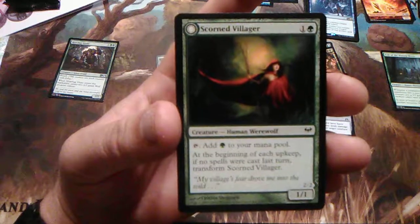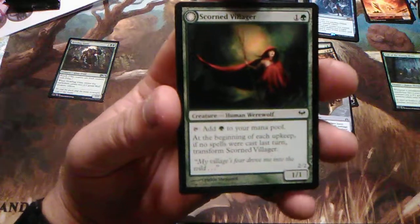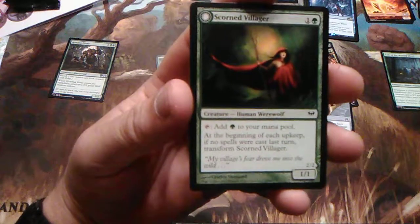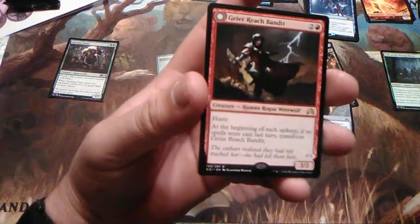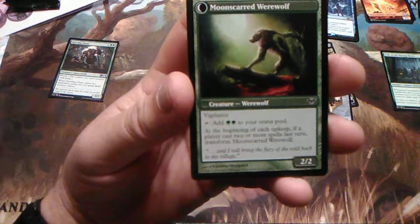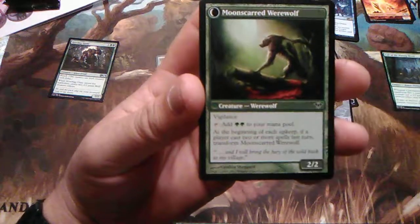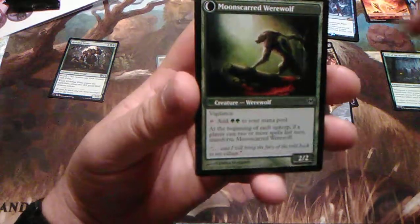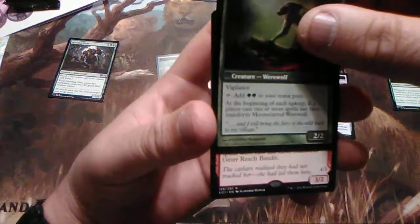Scorned Villager — a 1/1 for two. If you tap her, add one green to your mana pool. At the beginning of your upkeep, if no spells were cast, transform Scorned Villager into Moonscarred Werewolf — I like this one. Has vigilance, and if you tap her you get two mana. At the beginning of each upkeep, if a player casts two or more spells last turn, transform back.